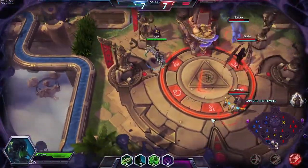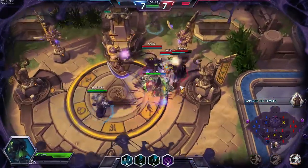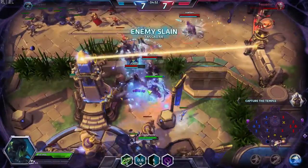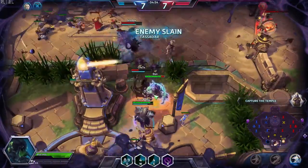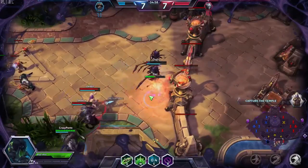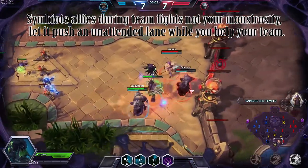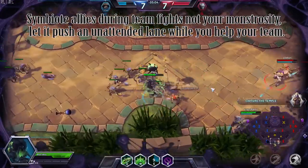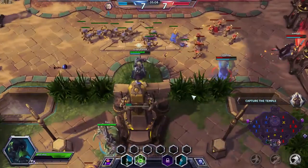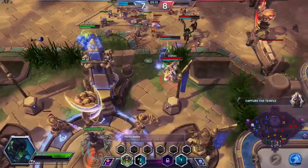Essentially always help your allies in team fights or any encounter. Whenever there is a big team fight, major objective, or some sort of good distraction, use your monstrosity to push the lane farthest away from the distraction. There is no need to control it — just summon it and it will help your team win the team fight simultaneously by using your symbiote and applying a lot of pressure on the unattended lane. This build has minimal weakness and the best potential. Keep in mind playing Abathur requires extremely good map awareness, so keep practicing.